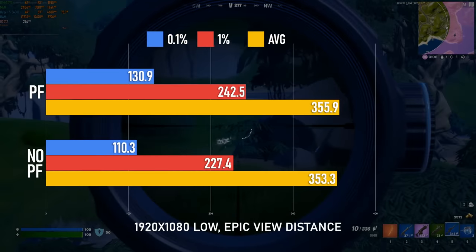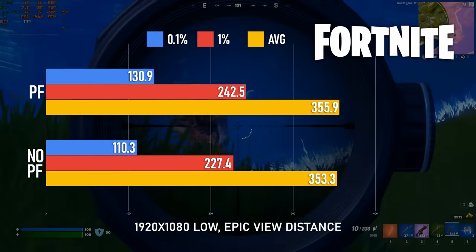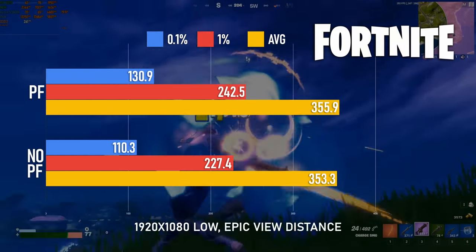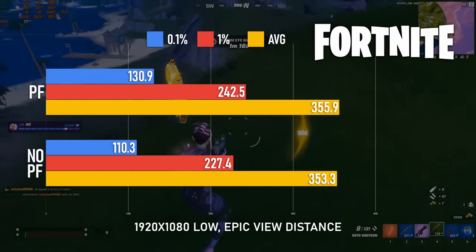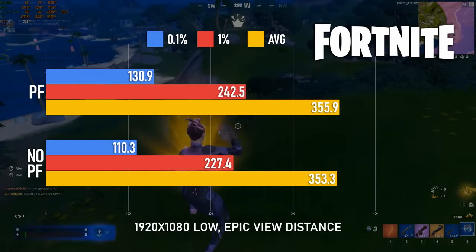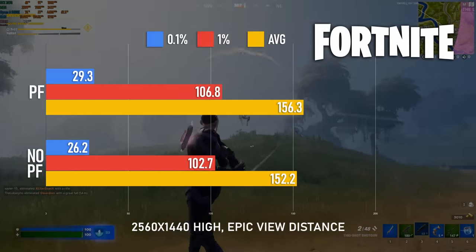Fortnite is its usual messy self, with average, 1%, and 0.1% scores kind of all over the place, but the average of four runs looks pretty similar between the two configurations. There are differences between the 1% and 0.1% in favour of the page file on 1080 low, though I think if I tested for long enough the difference would be negligible. At 1440 high, the margins are significantly less noticeable.